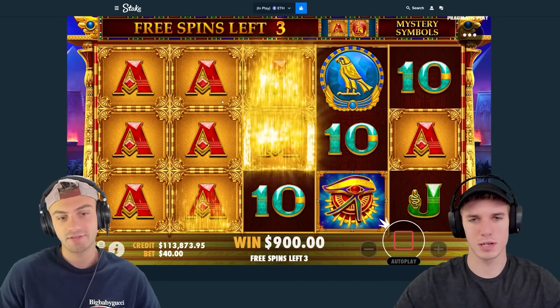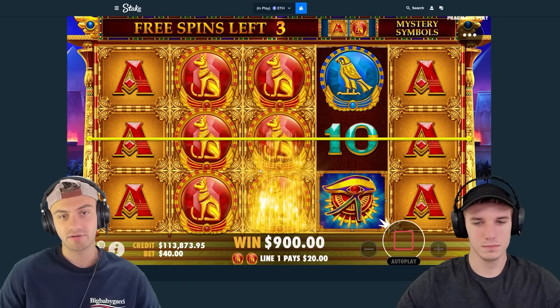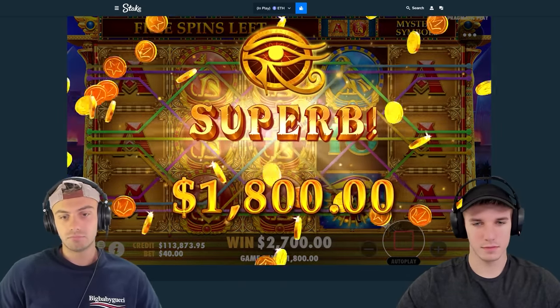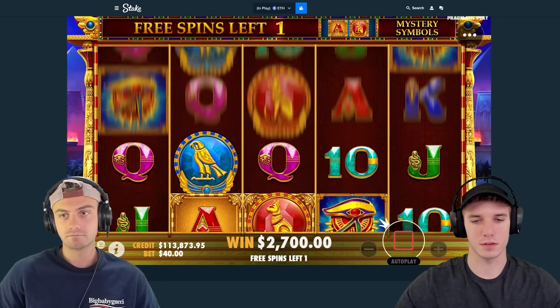There's four aces — that's money back. Should be, if my math is correct. Four premiums is profit, I believe. Five aces is money back.